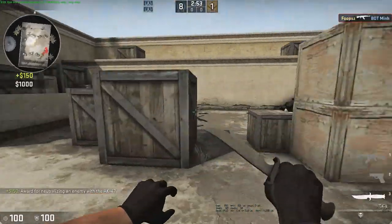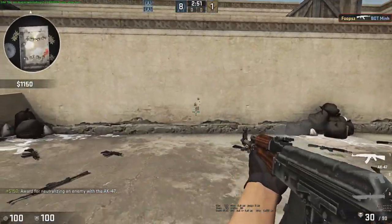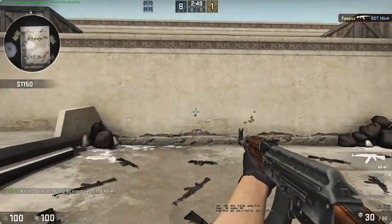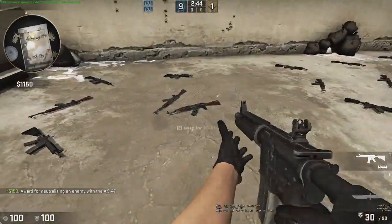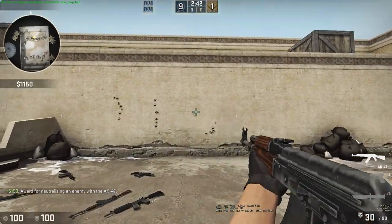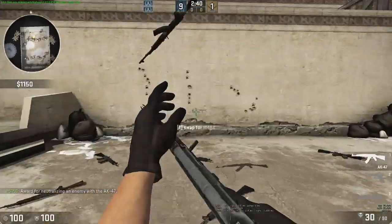Basically, the first 10 bullets of an AK-47 — if you pull down — are accurate. See how it goes up? Same thing with the M4. It goes up and a little to the left, but you just pull down and the first 10 bullets are dead accurate.